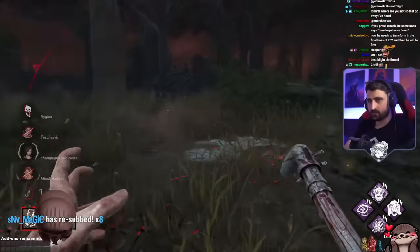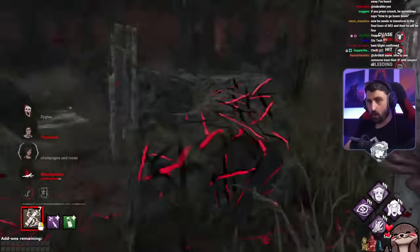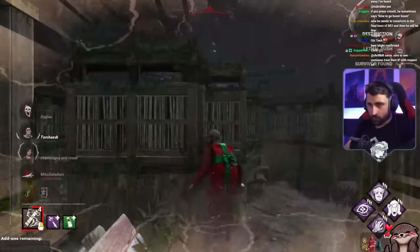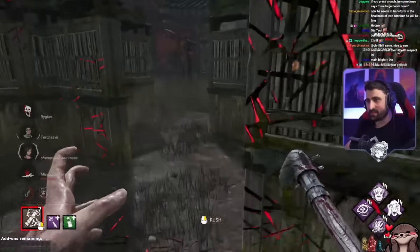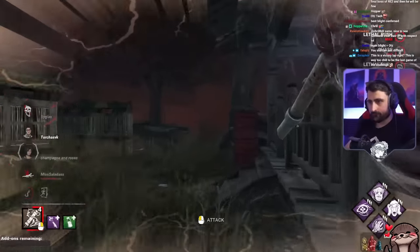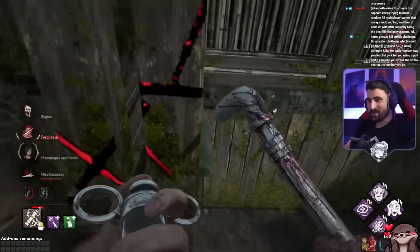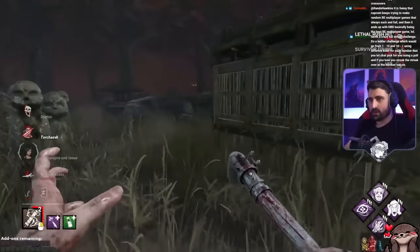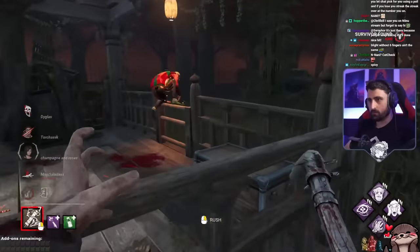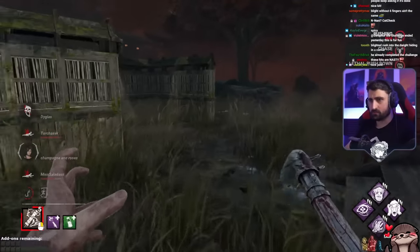I think there used to be a time where you could do that more clearly. By the time we did the 50 wins on Blight, I think I had a trick there. This is getting spicy. I think this kills by this gate, though. What am I doing with my life? They can't pick her up from the ground easily. I have no idea where he went though. Well fought by these guys. Do you guys think we're going to do five gens?